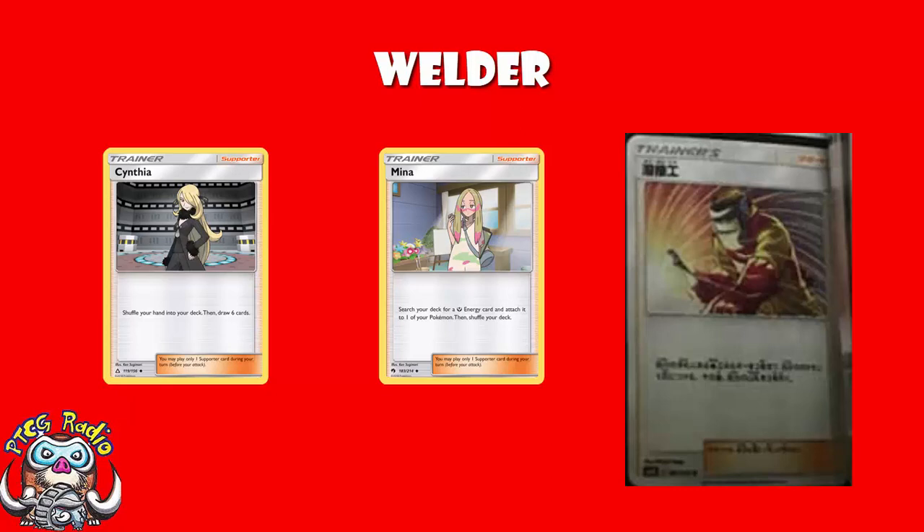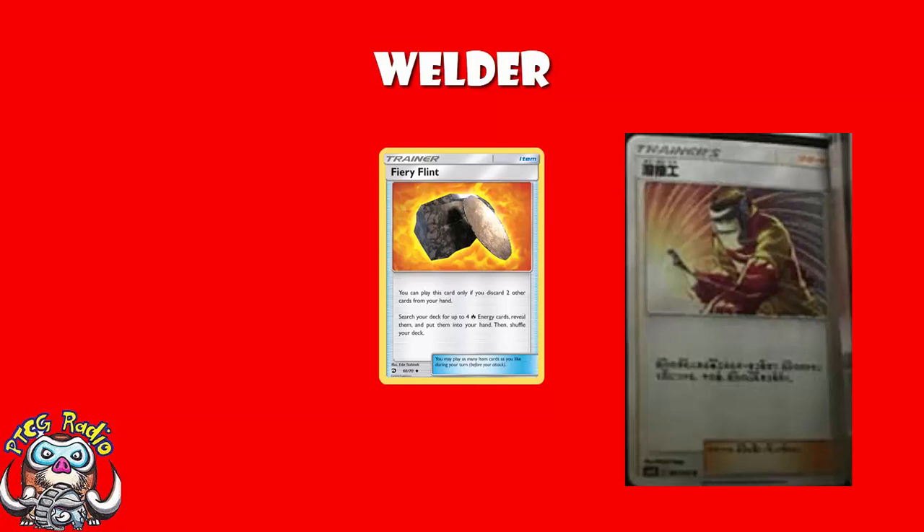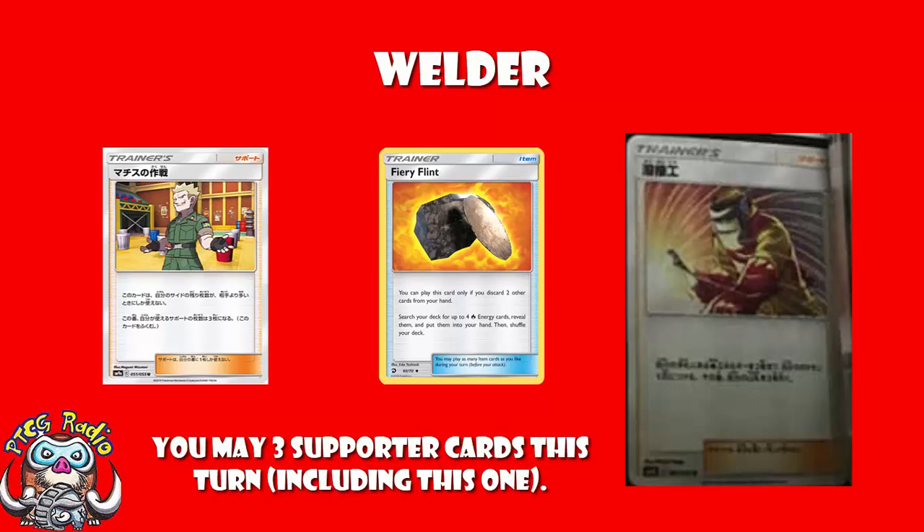The good news is we did get Fiery Flint in Dragon Majesty, which is an item card that if you discard two cards from your hand lets you search your deck for four fire energy and put them into your hand. This is lovely because now you can use this and you're rolling.